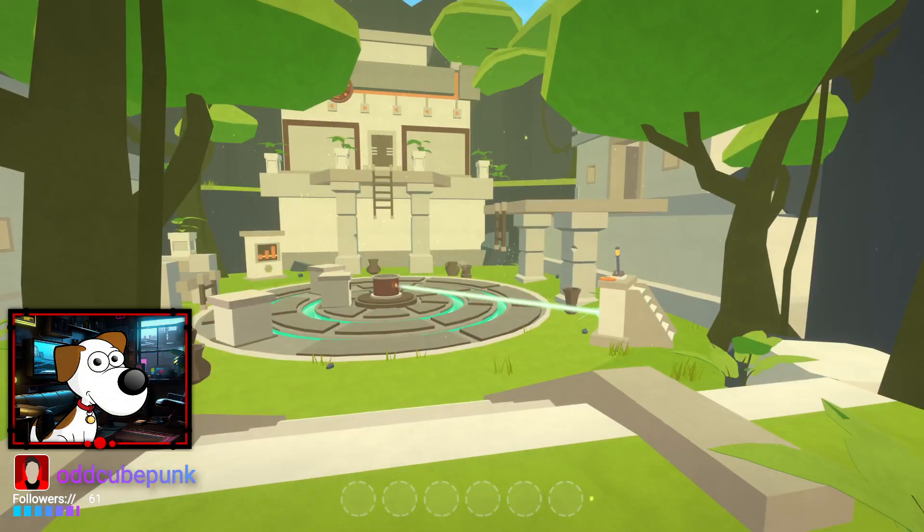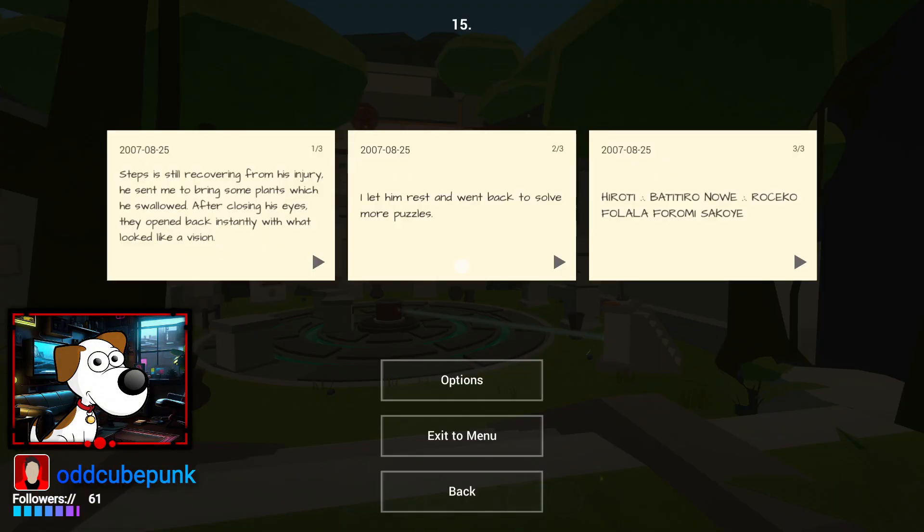Welcome back to Far Away 2, everybody. This is level 15, as always, as of recent episodes. We've gotten all the letters because the previous recording was messed up, so now we have all three notes ready. I'll show you where to get the third one because that's always the one that's got the little trick to it.